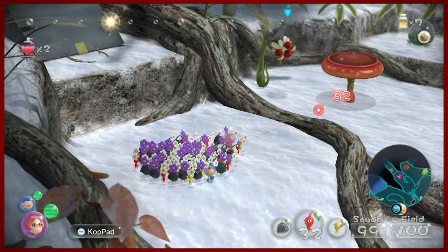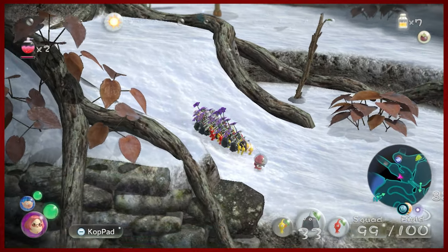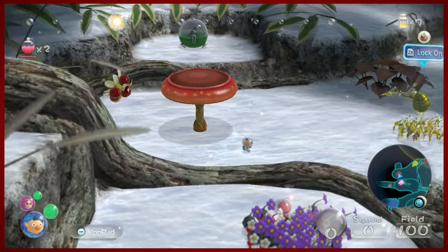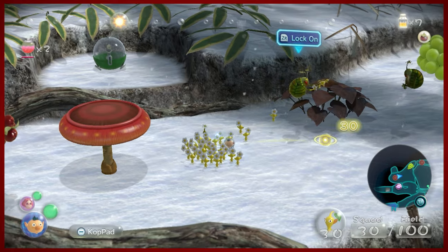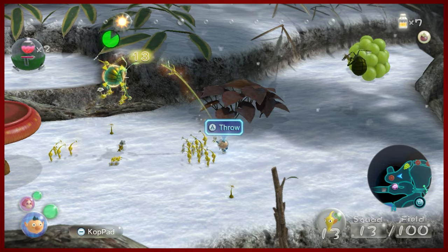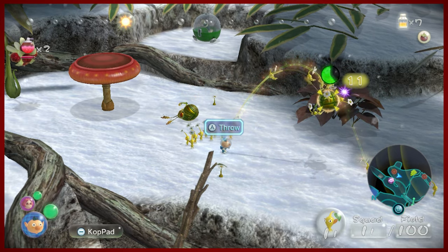First things first, go ahead and grab whatever captain you're not using and huck them over the edge. You could do it this way, but I think the easier of the two methods is just to send your Pikmin up the climbing pole stick thing here — they'll jump up there. Then we can quickly switch to our secondary captain and lock on to these guys. The lock-on system in this game is not super intuitive, so you just have to keep hucking your Pikmin to weigh these guys down. Once you get them down, you can inflict massive damage.